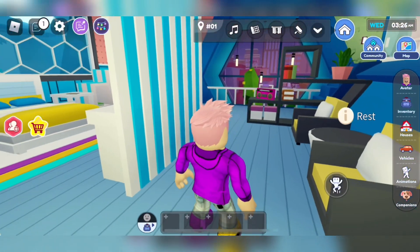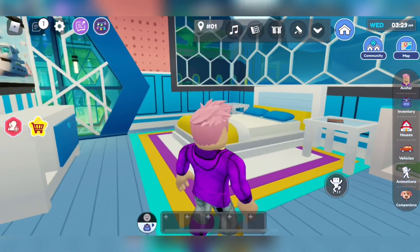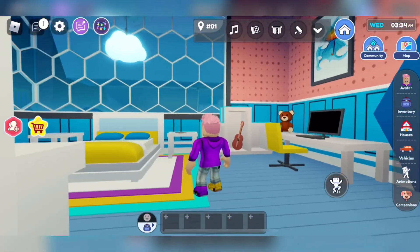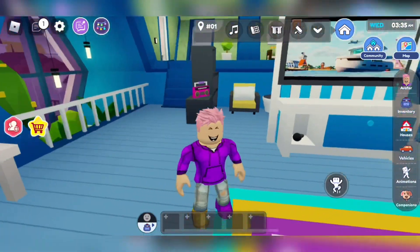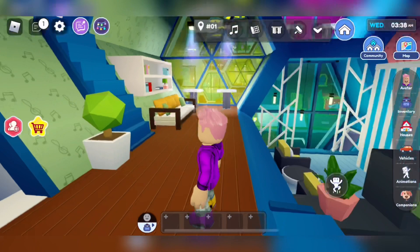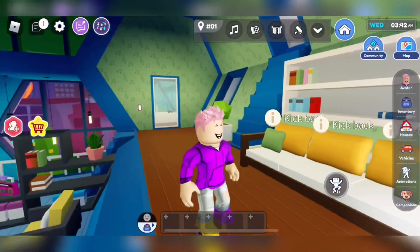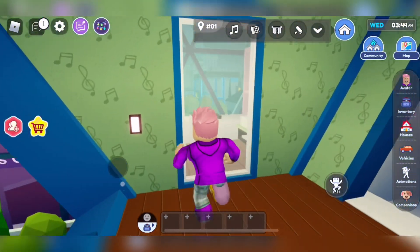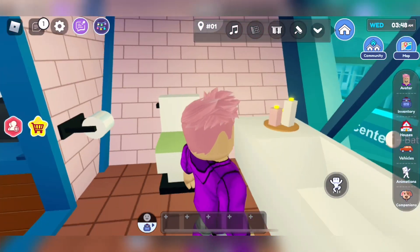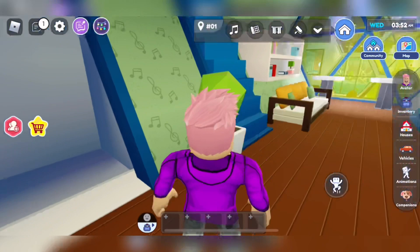Wow, look at this bedroom! This is so amazing. I kind of like this lamp — I really wanted that lamp but in red. Let's keep exploring. Oh look at this pink brick bathroom! There are candles. I also have one candle in my bathroom, like a peach one or a raspberry one.